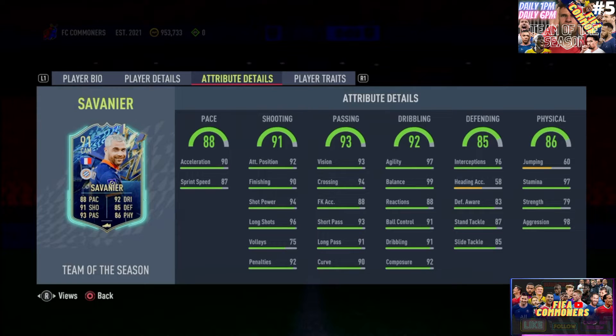The dribbling on this card is also phenomenal: 97 agility and 99 balance. Keep in mind that this card has an average body type — and we've seen Isco with average body type and crazy dribbling stats and he still moves sensationally well. This guy moves exactly like that: very fast on the ball, very agile, very smooth. 91 ball control, 91 dribbling, and 92 composure — sensational stuff.